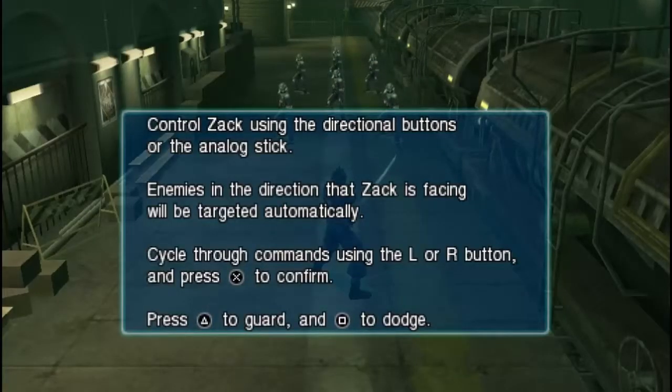Control Zack using the directional buttons with analog stick — enemies in the direction that Zack faces will be targeted automatically. Zack will clear your commands with L or R to confirm. Triangle to guard and square to dodge. I'm actually using a Logitech controller, so it kind of looks like an Xbox controller, so I'm just gonna assume buttons on this. I haven't tested this out.